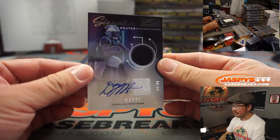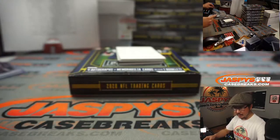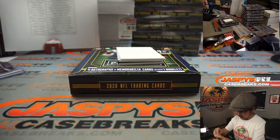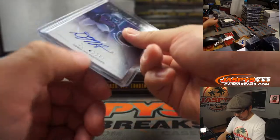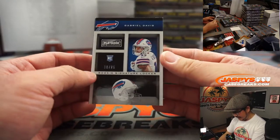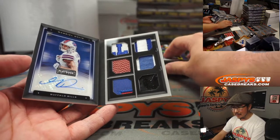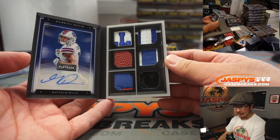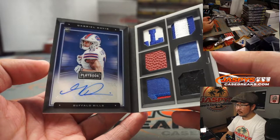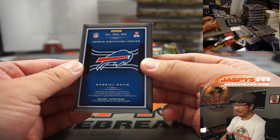Justin has the Bengals. And we've got a nice DK Metcalf relic, 18 out of 149 — Hot Routes — going to Dayton and the Seahawks. Got DJ Moore jersey and autograph, Signature Routes, Spider 2-Eye Banana, 44 out of 49 for Carolina — that'll be for Dayton. And the book is Gabriel Davis, 16 out of 25, rookie signature locker. Buffalo — Jeff Mason. Very nice.